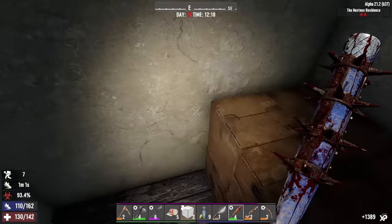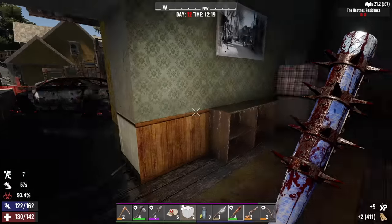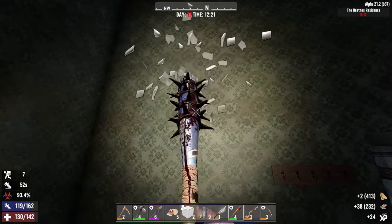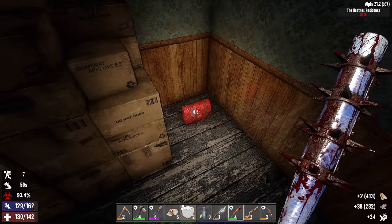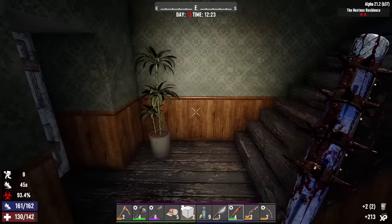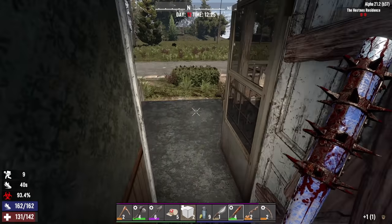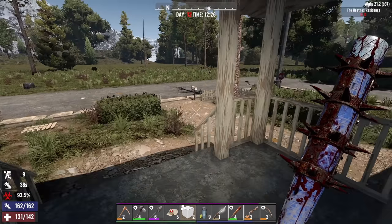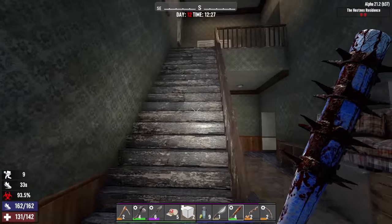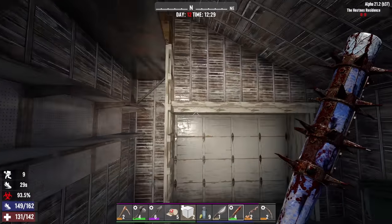Jeans — no help. Nothing there, nothing there, nothing there. Purse — I'll take the food. The stash is upstairs, I'm pretty sure anyway. Anything out here? The mailbox — not worried about that right now. Let's do the garage first; this should lead to a basement as well.